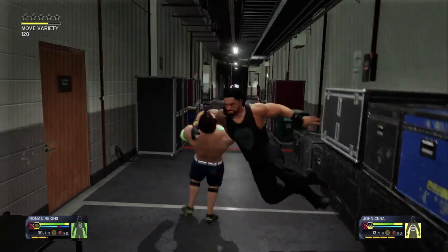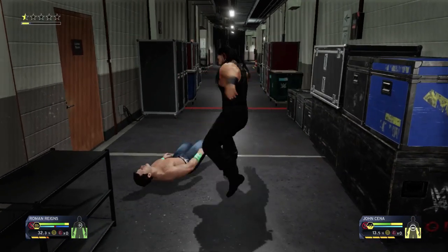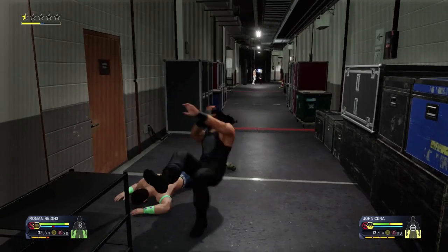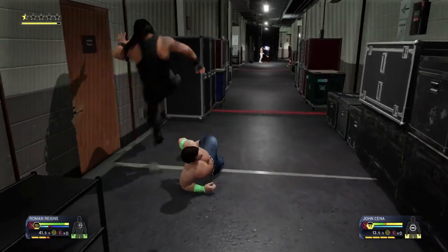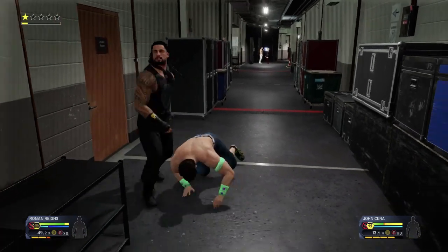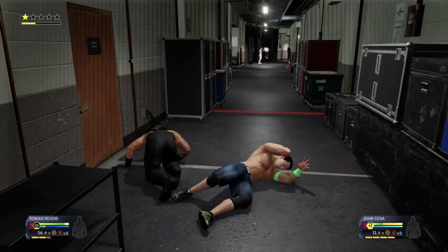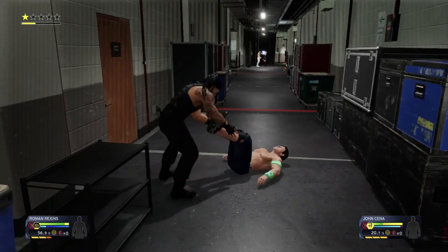Kick right to the gut. Jumping clothesline — what agility! Drops the hammer right on the lower back. Boom, a leg drop. Low clothesline. This is going to be a very physical battle between two bitter rivals.